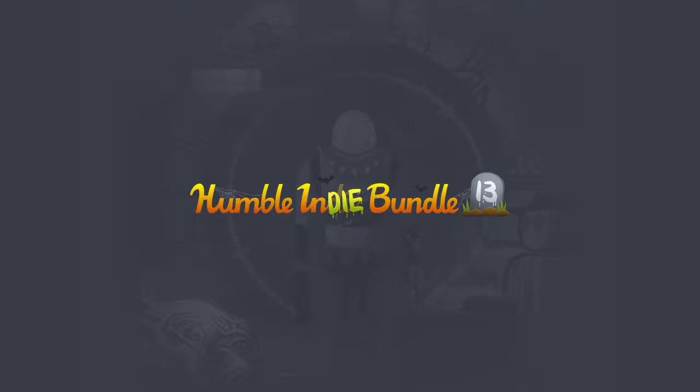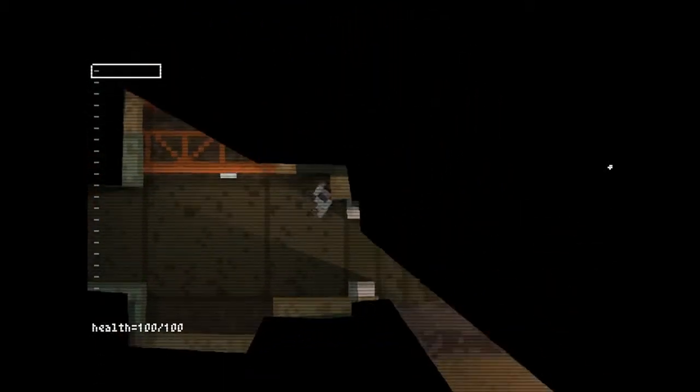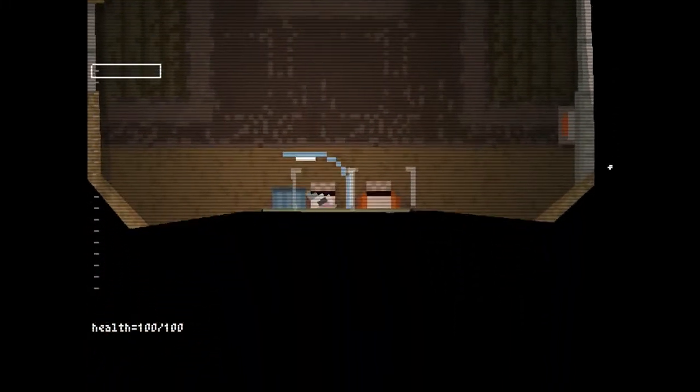In this video I'm going to run through all of the games in Humble Indie Bundle 13, starting with Teleglitch, which is actually a free game - you just have to put your email address in to get it. It's obviously a retro inspired game, top down as you can see, and it works with the controller or the mouse and keyboard.